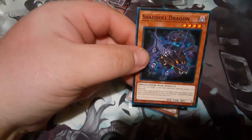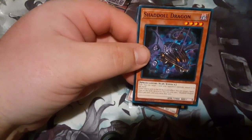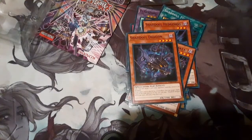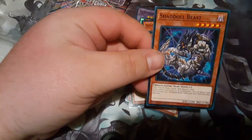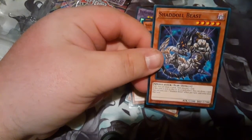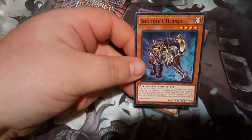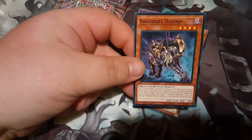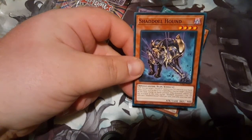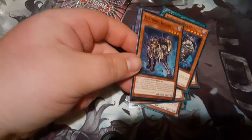I have a hard time reading, that's why I hate it so much. Shaddoll Dragon: you can target one card your opponent controls and return it to the hand. If this card is sent to the graveyard, you can target one spell or trap card on the field and destroy it. Use each effect once per turn. Shaddoll Beast: you can draw two cards then discard one card. If sent to the graveyard by card effect, you can draw one card. Use that effect once per turn. Shaddoll Hound: you can target one Shaddoll card in your graveyard and add it to your hand. If sent to the graveyard by card effect, you can target one monster on the field and change its battle position — flip monster effects are not activated at this time.